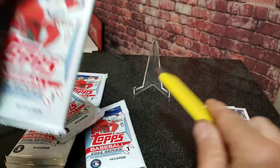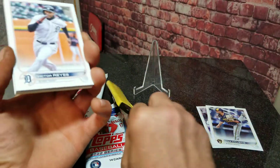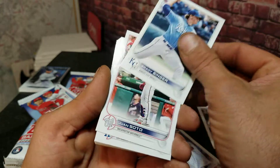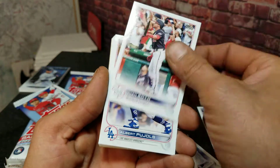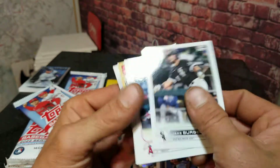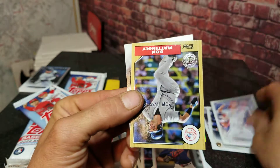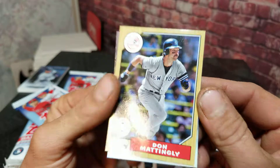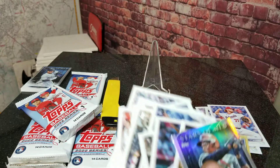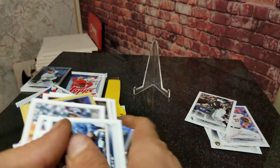One of these packs will probably have a medallion that tricks you into thinking it's a hit, but it's just a printed patch. Some of them are really cool though — not going to hate on them, especially if you get your team or a favorite player. We got a Mason Thompson rookie card, a throwback, a Stars of MLB card, and we also got a Jake Burger — sorry I missed that one. So that was like two rookies in that pack.